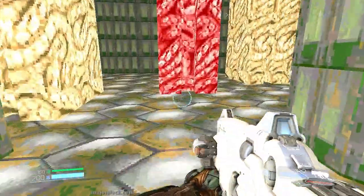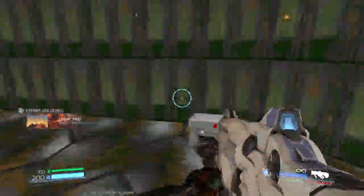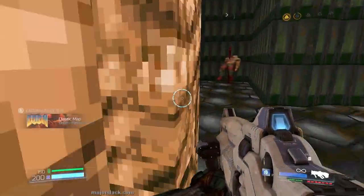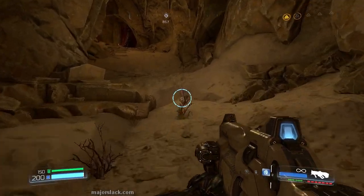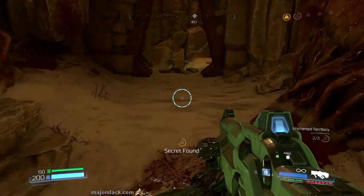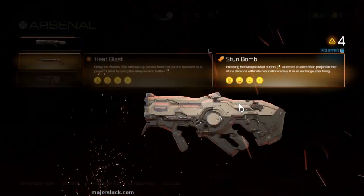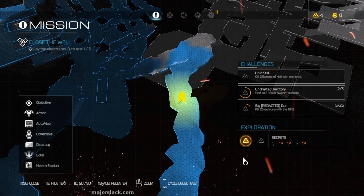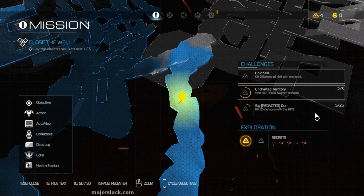Conveniently enough, it's just off to your right here — a little bit of health, some shotgun ammo, and some plasma rifle ammo. Then continue up the hill here for some more BFG and chainsaw ammo, and we're coming up towards the second Wraith area. This is where you should be at this point: three secrets discovered.